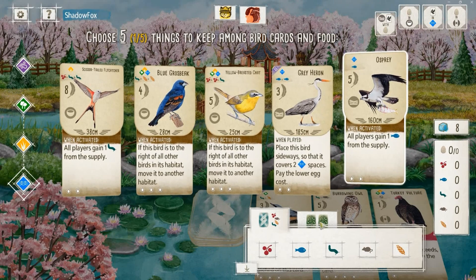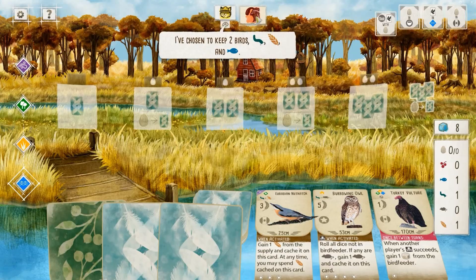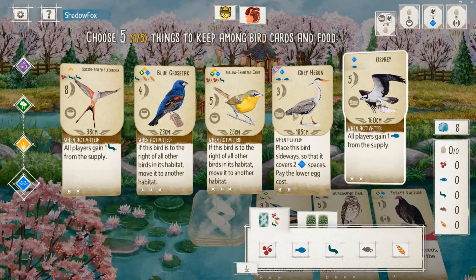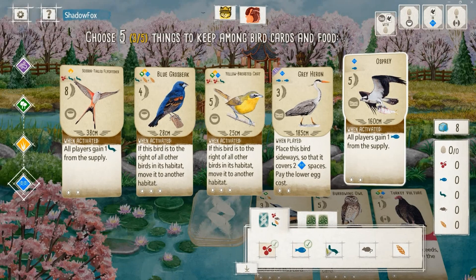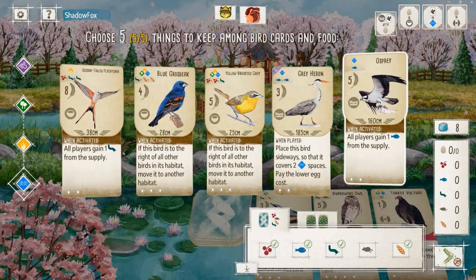I'm going to go with Ecologist here because that's a pretty decent card in general. It's an easy two points and usually an easy four points, and with a start like this you just don't know what's gonna happen. It's kind of nice to have a bonus card that can account for any situation that might pop up. In the end I just keep four food and the Osprey along with Ecologist.